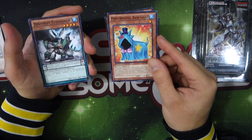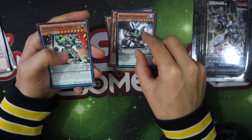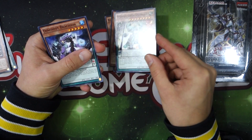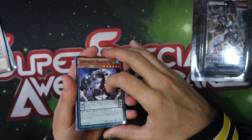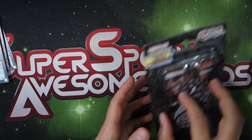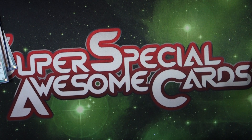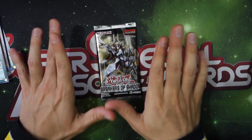You can also special summon a Buster Blader from your hand or graveyard, so you can get quick access to busting out the Buster Blader — because he's kind of hard to summon otherwise. Next up we have the Performer Pal Rain Goat, the Dynamis Stegasaur, the Super Heavy Samurai General Jade, and the Dynamis Brachion. The Dynamis cards revolve around — if your opponent would Bottomless your stuff or do anything to your pendulums, you can instead destroy another card. There's more support coming in the future.